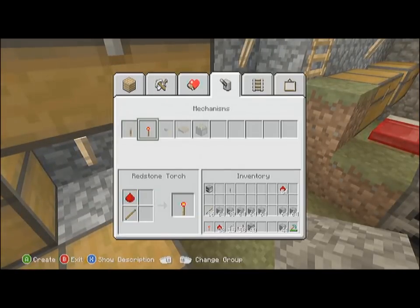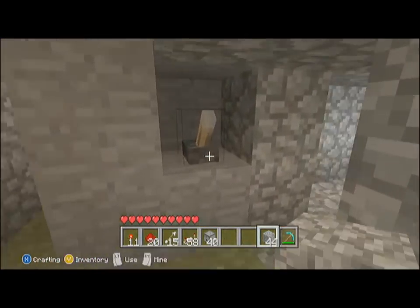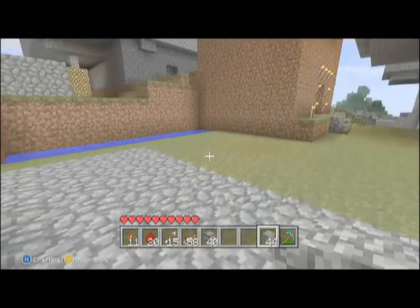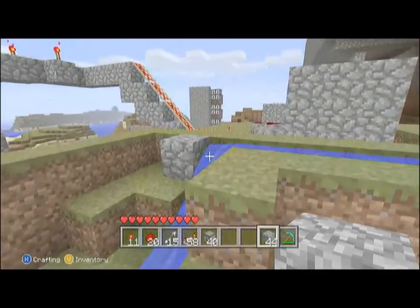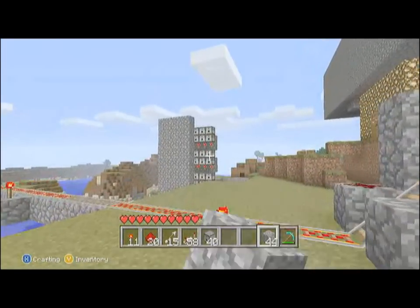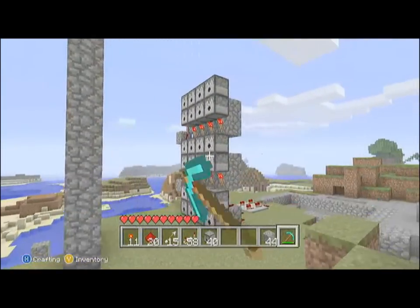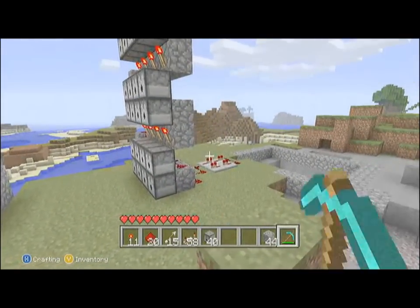Right here I'm just gathering up materials, getting some redstone torches because I'm running low. I'm not going to show you how it works right now — I'm going to build it and then show you. Over here is one I already have made; it's a three-tier cannon. Back in the back is the redstone wiring.